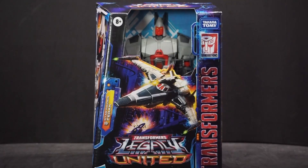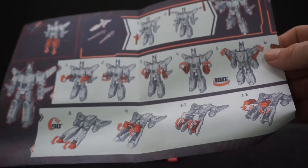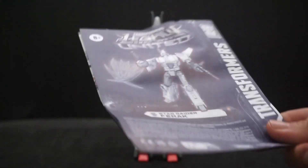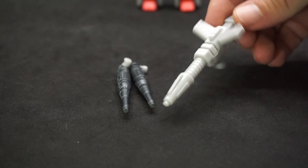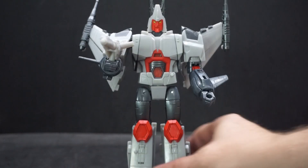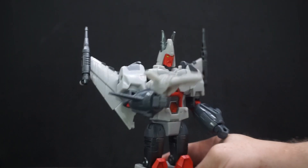Alright, here's Ferrack. The instructions for Legacy United have orange coloring — I do like it, it looks pretty nice. I just love the different colors on the instructions. For accessories, he comes with two small blasters and a bigger blaster. He can hold the small blasters in his hands or you can attach those small ones up on the wings, which I like.